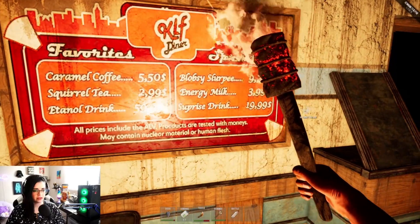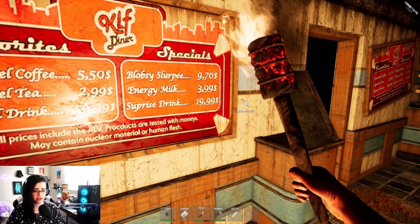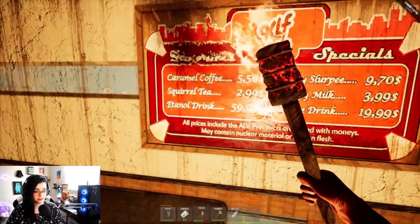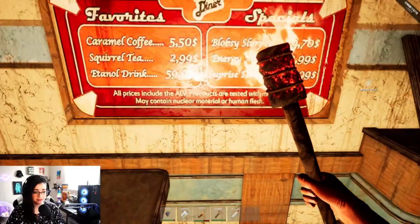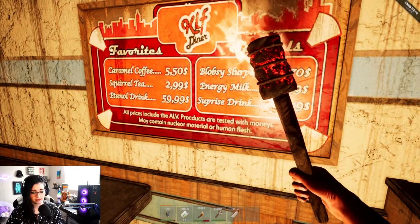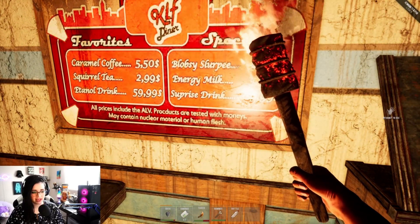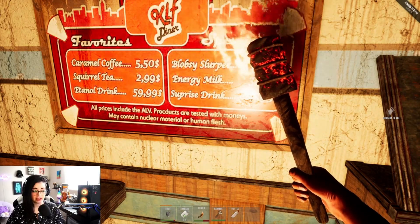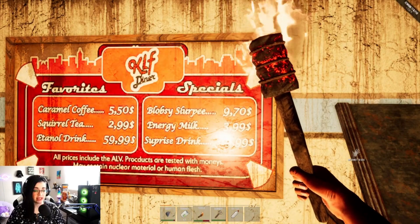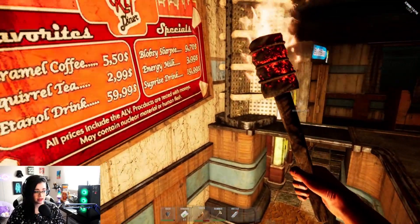I would love a Blobsy Slurpee or energy milk surprise drinks. Squirrel tea — that sounds delicious. Products are tested with monies — may contain nuclear material or human flesh. Yum, yummy yummy.